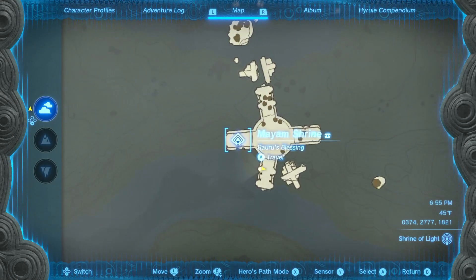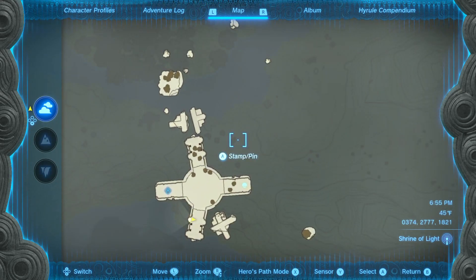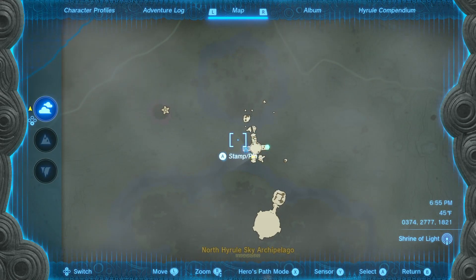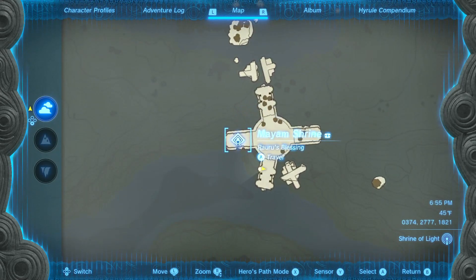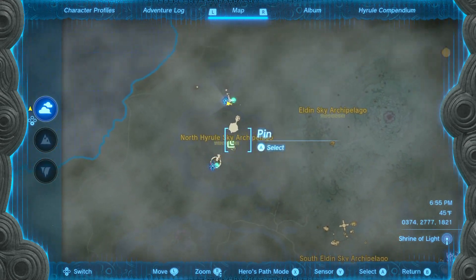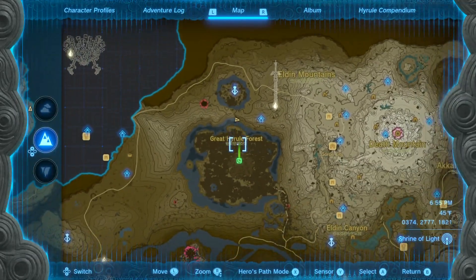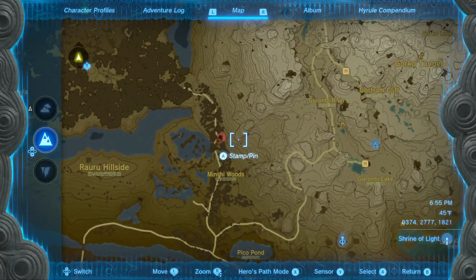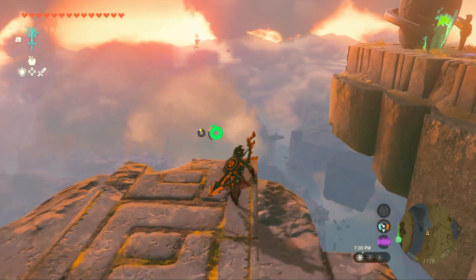The one is called the Mayhem Shrine. That's what it's called because we were able to defeat the Flood Construct One and bring the light crystal back up above the surface. We go ahead and place it next to the ascensor where we unlock the second Shrine, the Mayhem Shrine, which leads to another Robbery Blessing. So now we are going to head beneath the ground because we need to get to the Great Hyrule Forge, which is somewhere close beneath it.